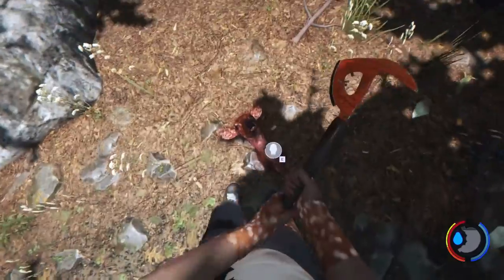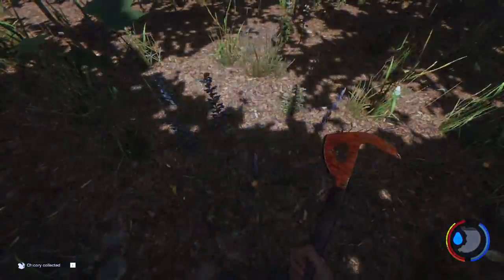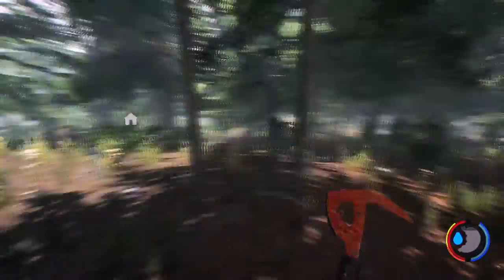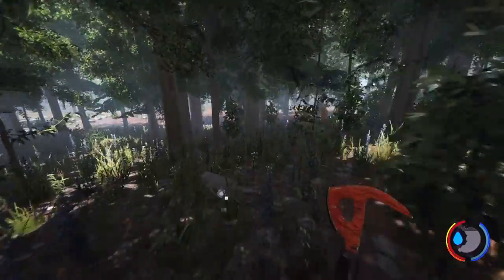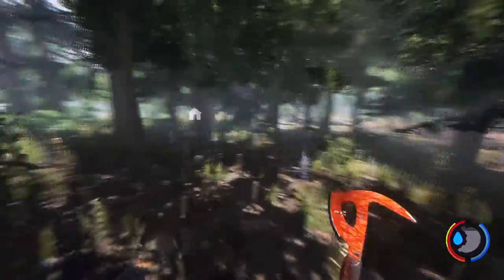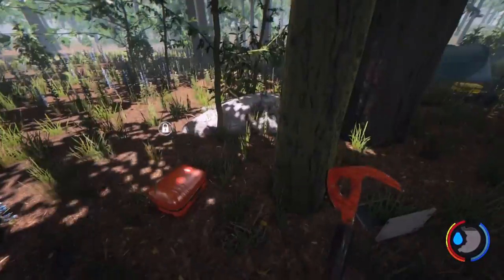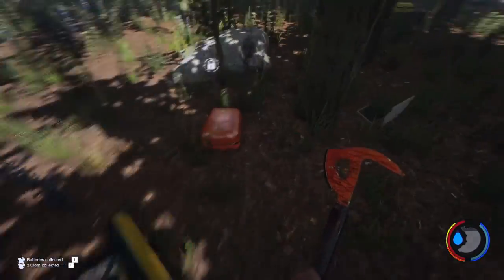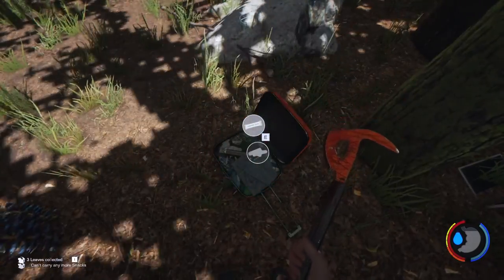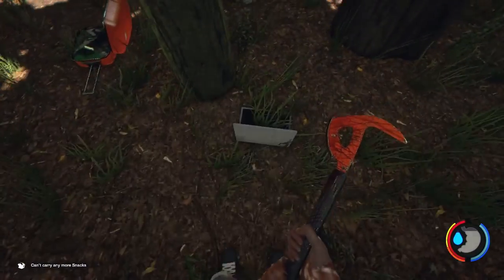Oh no, look at that poor deer head. It looks so forlorn. I'm sorry, Bambi. All right. Back towards the house. There are all these random logs everywhere which is throwing me off. I am headed back towards the house, and here's the camp. So it's very nearby — you just have to sort of look for it. Let's just crack open some of these, see if we can get anything useful. Battery for the torch, which is useless. And laptops will give you circuitry. Lovely. And you can never have too much cloth.